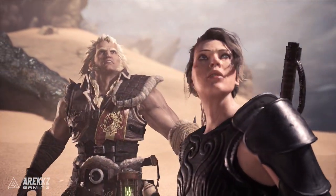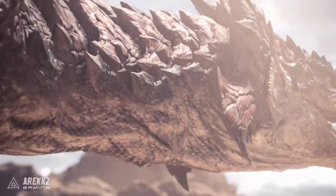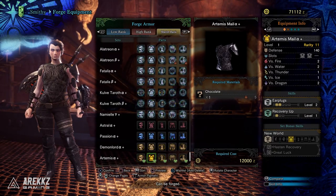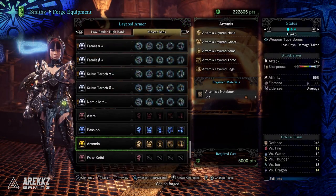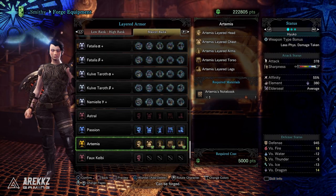Anyway, when you play through this, if you complete the first quest, it will give you five chocolates, which is a kind of strange item, but you get five chocolates and you need one of each for the armor pieces. So simply doing the first quest, you should have everything you need to craft the armor. And then if you do the second quest, you get Artemis's notebook, which is what you need to craft the layered armor if you would rather wear that.